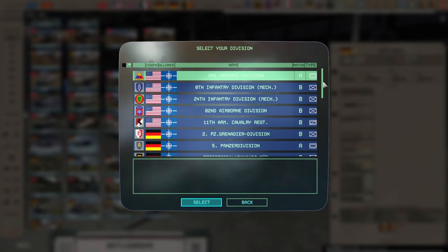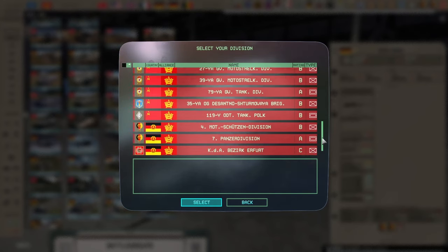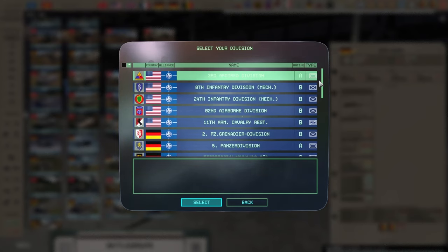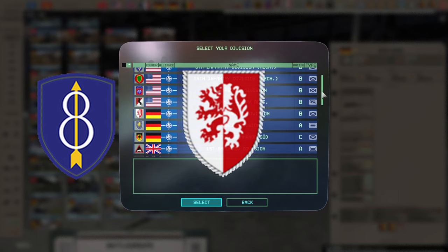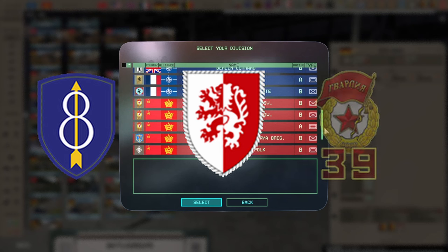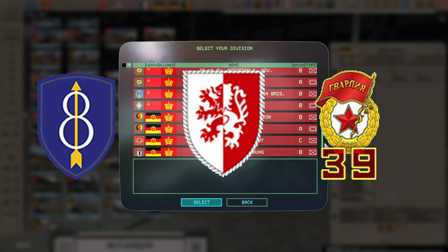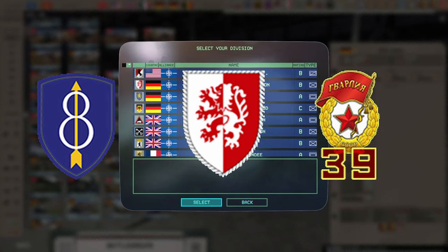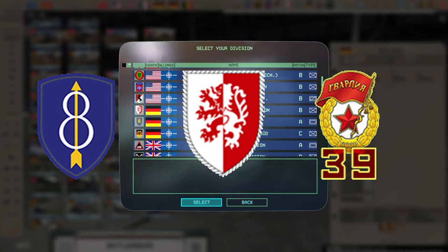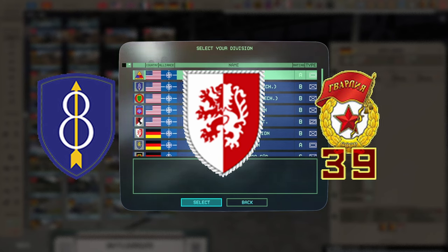The first thing you have to do when you want to build a deck is pick a division. There are a lot of options, and if you're new I would recommend three divisions: the 8th U.S. Infantry, the 2nd West German Panzerkommandier Division of the Bundeswehr, and the 39th Motor Stralke Division of the Red Army, as those three are all really well-rounded divisions that cover all the bases. They've been pretty solid throughout the life of the game and are great all-rounders for new players.